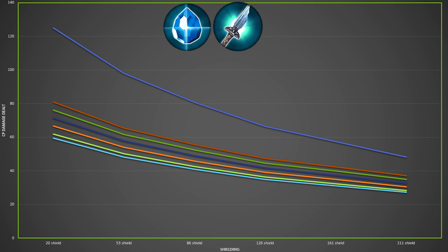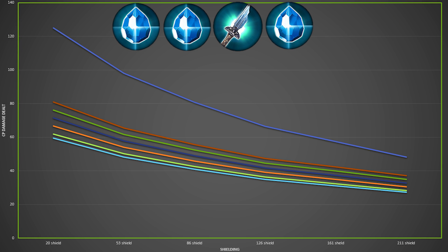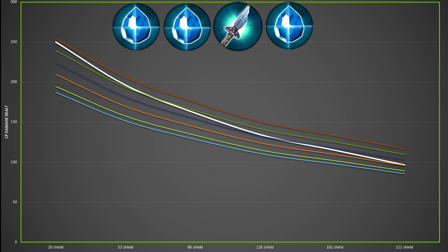You can pause the video if you want to check out the colors. The biggest conclusion you can get here is that even at 211 shield and 9 Broken Myth stacks, Shatterglass still outperforms Broken Myth as a first item. So therefore, if you're looking for straight up burst, Shatterglass is going to be better than Broken Myth in every situation.